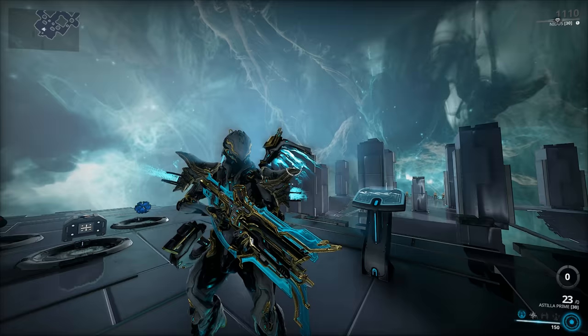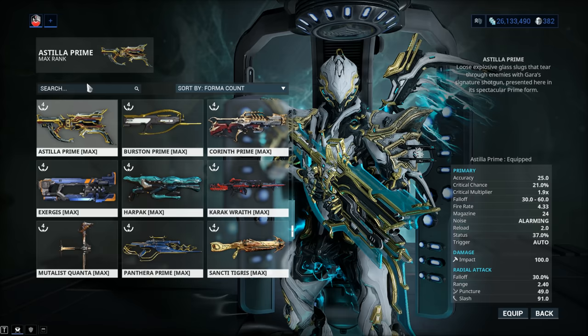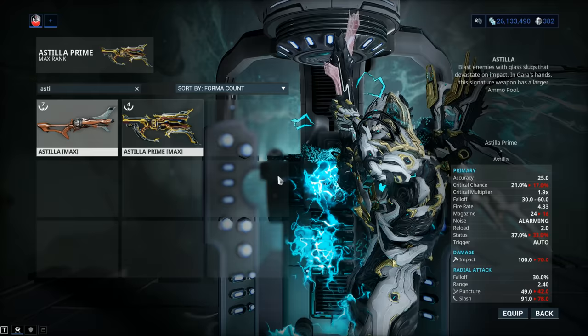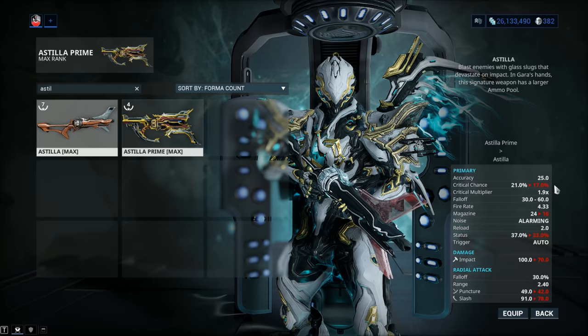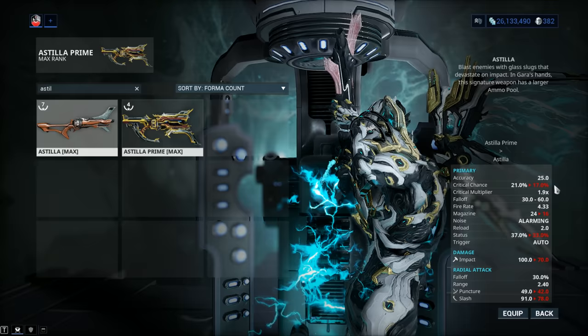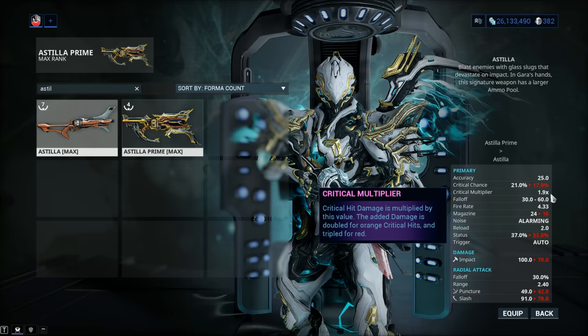Now let's have a closer look at stats, but first we're going to throw in a stat comparison between the regular Astilla and the Astilla Prime. Accuracy is going to be the same. There's an extra 4% critical chance — and I know what you're going to say: 4% is nothing. But it does cross a threshold, making it fully worth building crit on the weapon. My issue is they left the multiplier alone; they could have at least put it to 2.0, which is the norm for weapons like this.